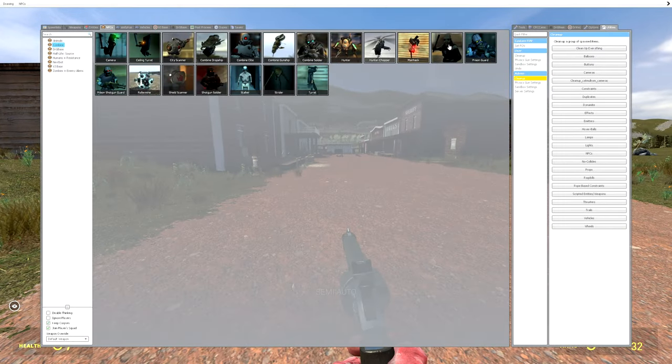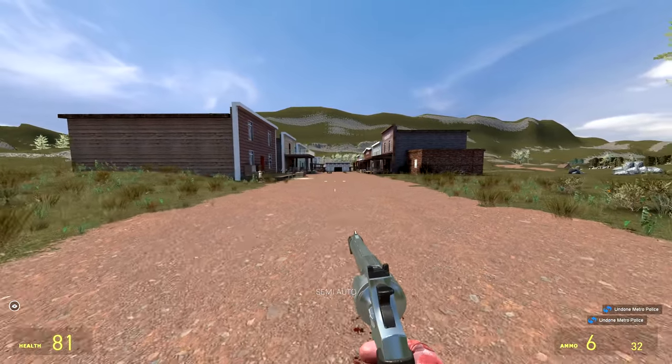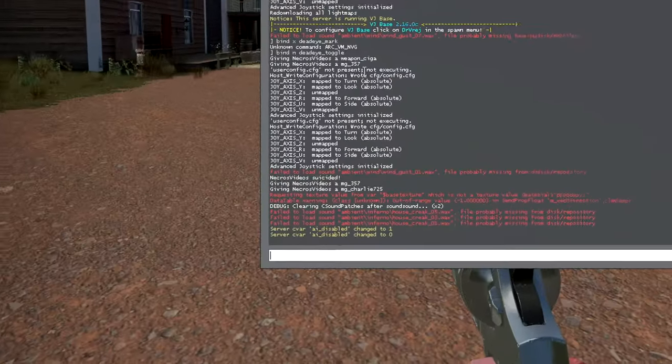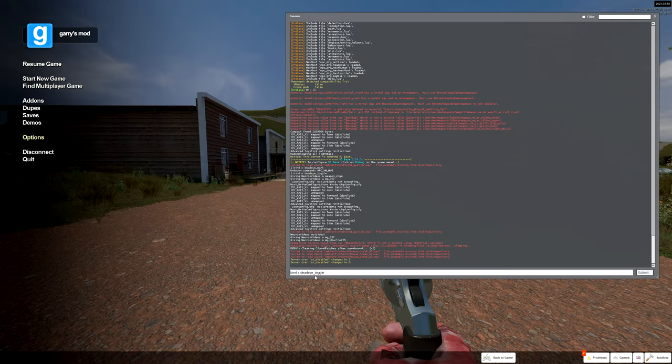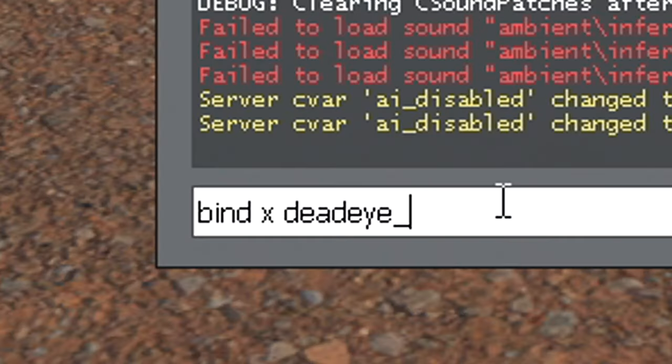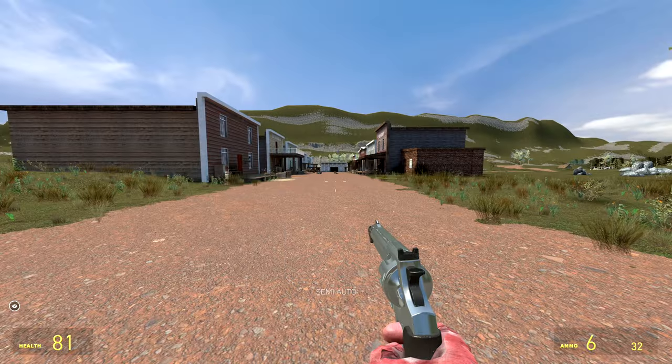Now let's talk about the nitty gritty — how do we even get this to work? It's pretty simple. Go into the console, type bind, press the key you want to bind it to, and then we have the commands. First we have toggle — as the name suggests, this toggles Deadeye mode on and off. We also need a key to mark our target, so replace toggle with mark, put another key in there like N, press enter, and you'll be good to go.